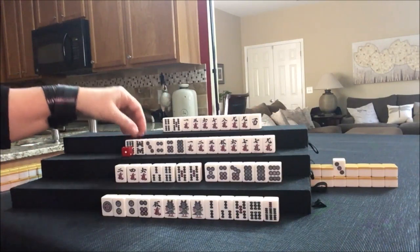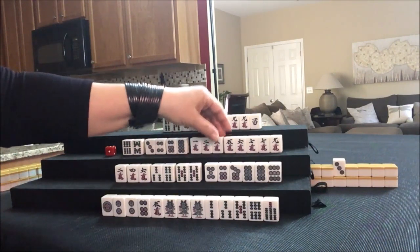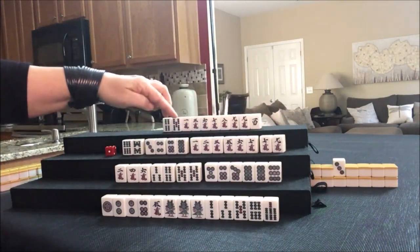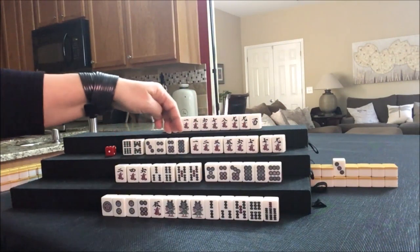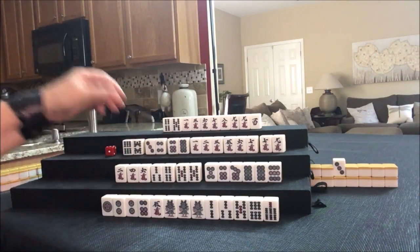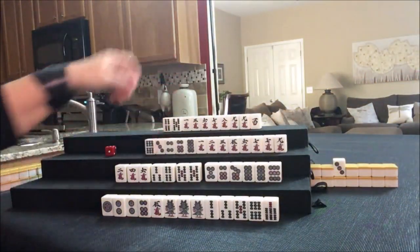Six bam — there's a potential Chi tile. All those are potential: a Chi, Chi, potential Chi. And we had a potential pure straight there. This is redundant — really the same potential Chi as here. There are no seven bams out, and an eight bam was thrown a round ago. Let's go ahead and throw that, and draw.